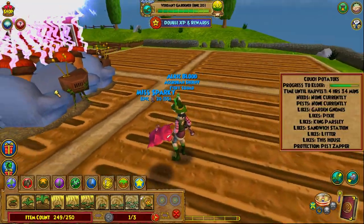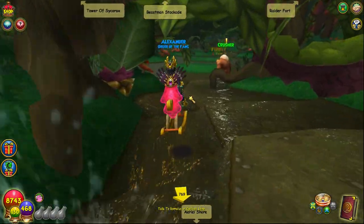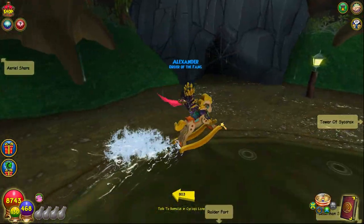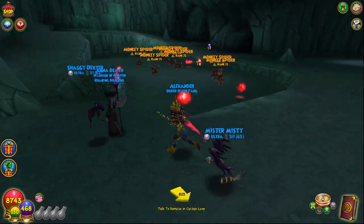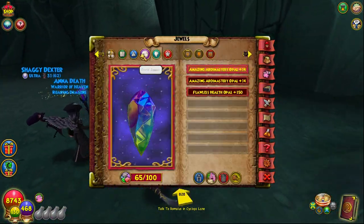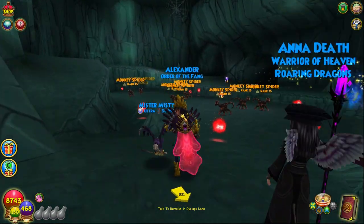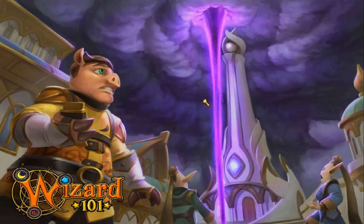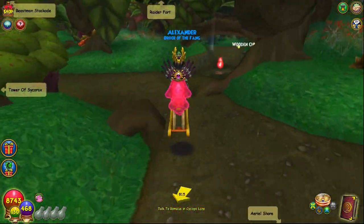If you're max level, you can farm mega snacks in the Aerial Jungle. Once you enter, turn left, go into this cave and it'll send you in front of these monkey spiders. These guys actually drop really good jewels — for example, powerpip jewels — and they drop couch potatoes. They also have a chance to drop a magma piece, but it's very low.